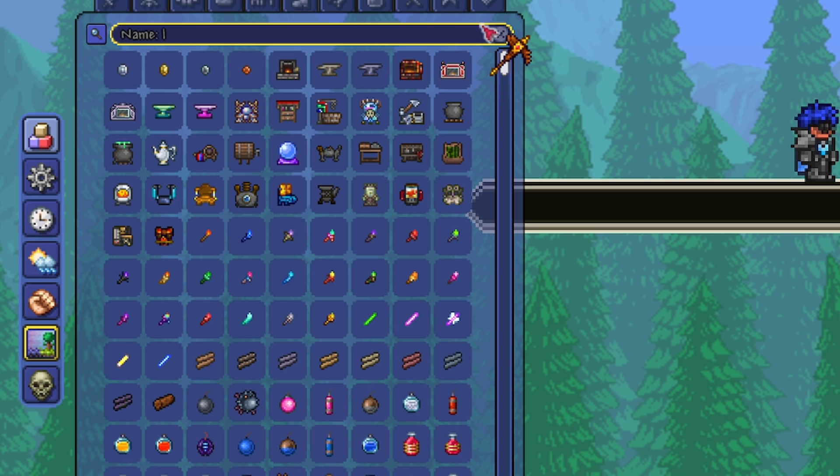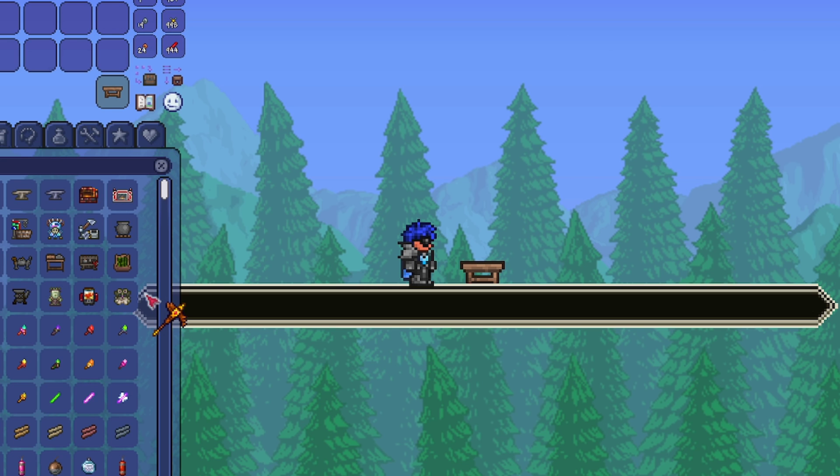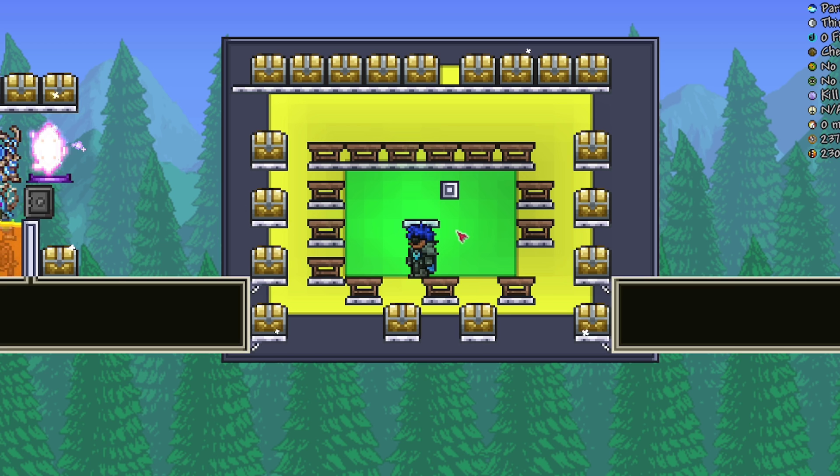There's a limited range to how far you can go before it stops helping you create more things though. In Terraria, there are a lot of different types of workbenches: furnaces, Tinker's Workshop, Ancient Manipulator being one of the last ones you'll get, and also various furniture crafting benches. These are in use, though you'll likely not use most of them in your playthrough.